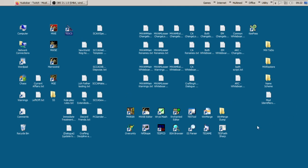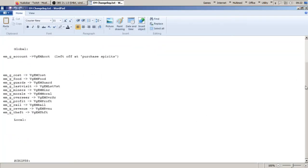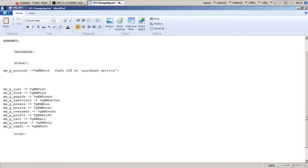Good morning everybody. We were working on Aringard Mines. Let's check our change log. We started out in the past with changing over global variable names to make them more compact and aligned with a naming scheme that recognizes the mod they came from in a more succinct fashion. Now we're going to attempt to do the same sort of thing with local variables today, and that's going to be trickier.